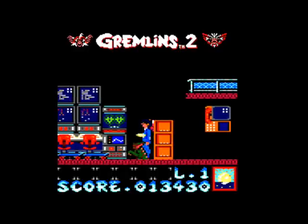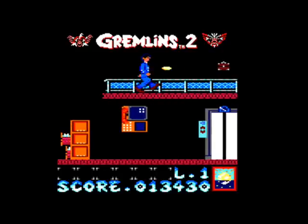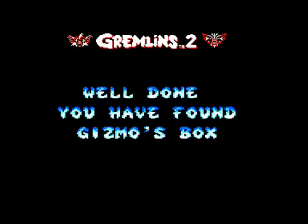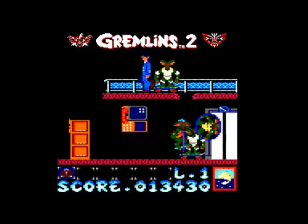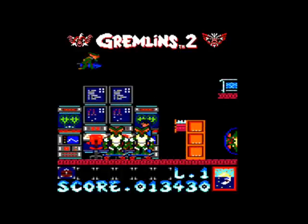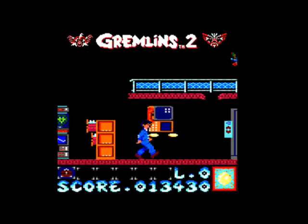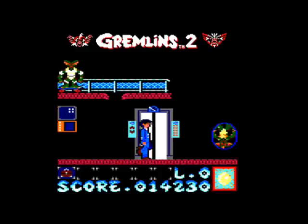We're coming up to the end of the first level. We just need to get to the top there and pick up the item we need, which is Gizmo's box. I forget what's actually in Gizmo's box in the movie. There we go — we've found Gizmo's box, and we just need to get to the lift now. Once you've done your objective on the level, you just need to get to the lift as quickly as possible. I've got no life left but we can just make it in time, and then on the next level we get four lives again.